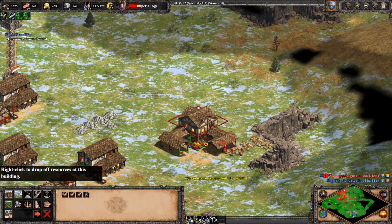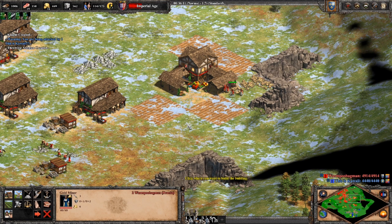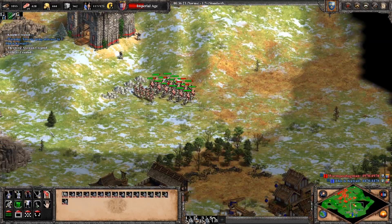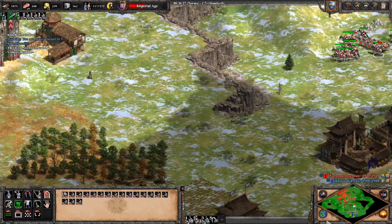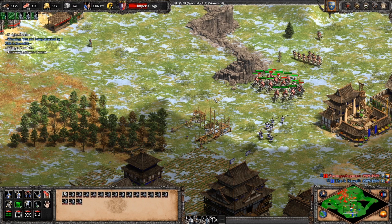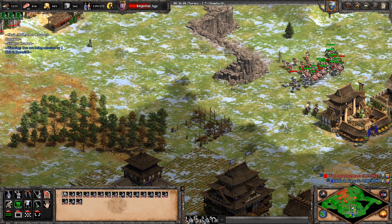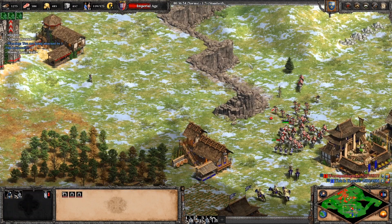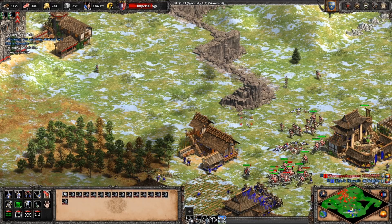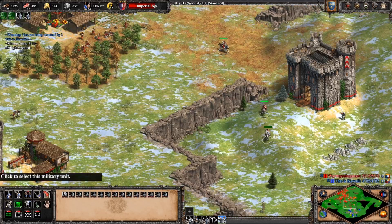I think getting the matchmaking right will always be an almost impossible task. The more different things you can queue for, the longer it's likely to take to actually find someone. So far it seems to take 2 or 3 minutes to find a 1v1, and something like 5 to 8 minutes to find a team game. These are pretty long queue times, particularly compared to StarCraft 2 or WarCraft 3, but they're still usually a lot faster than hosting lobbies. Plus, you don't have to talk to anyone or deal with people whining about whether or not to pick civs or teams. If a bit of a wonky map pool is the price of consistently finding games hassle-free, so be it, I guess.